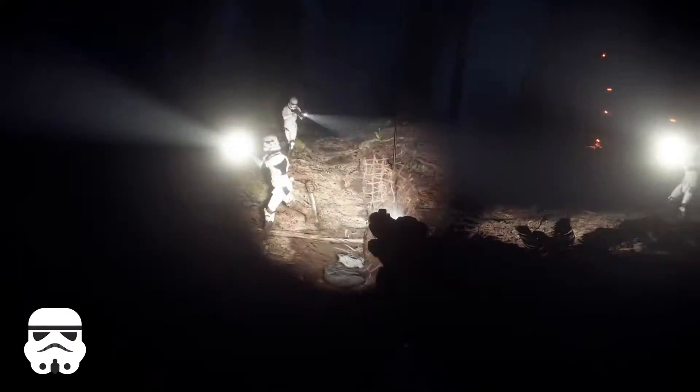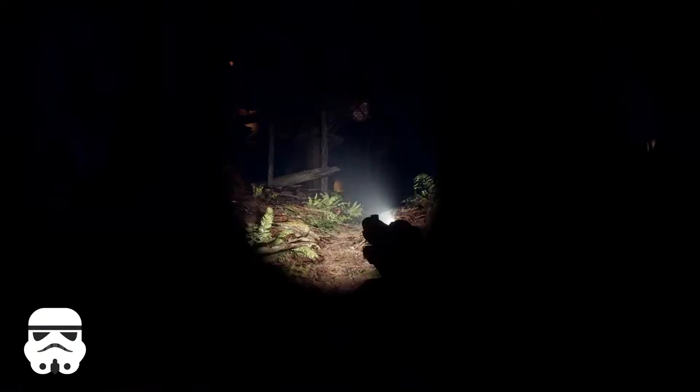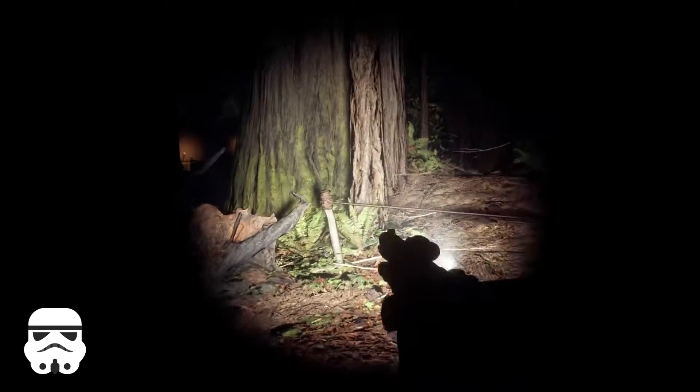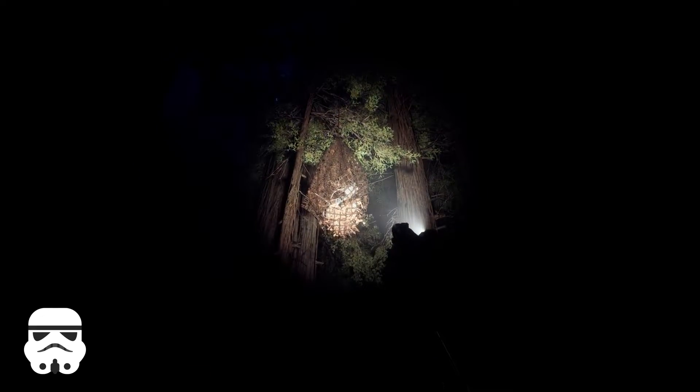There are trip wires scattered across the map that'll do 150 damage if you trigger them and stand under them. It is possible to trigger one and roll or run right over it. You can easily spot these by looking at the ground — there will be two sticks on each side of the path with a string connecting them, and if you look up there should be some sort of net.